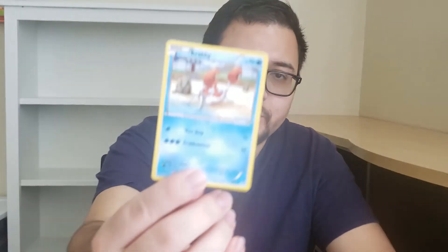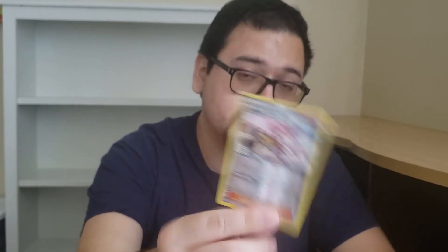The next one was a Pokémon Ash Ketchum had — Krabby. We didn't play with him much beyond the beginning. The next one is just a Water Energy, nothing special. Next one is a holo — a trainer supporter: Pokémon Center Lady, which heals your Pokémon.